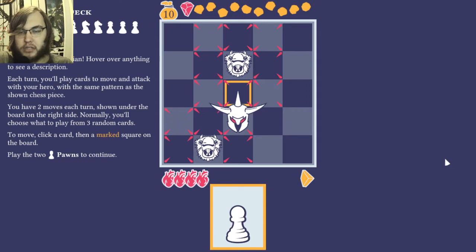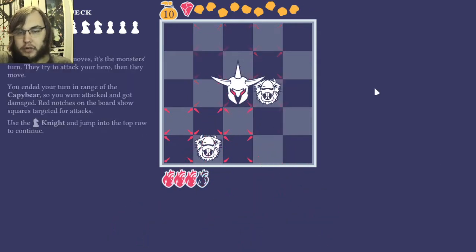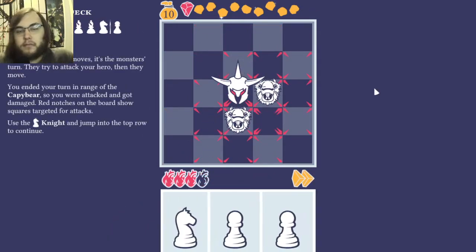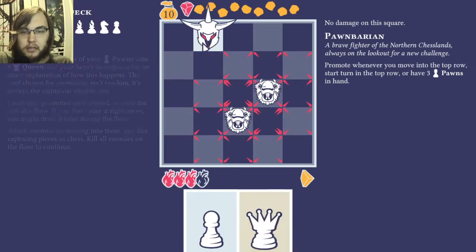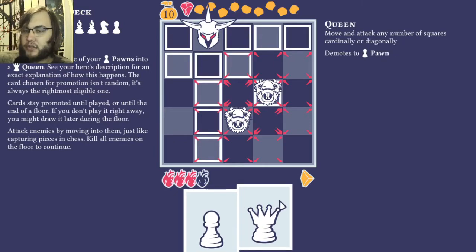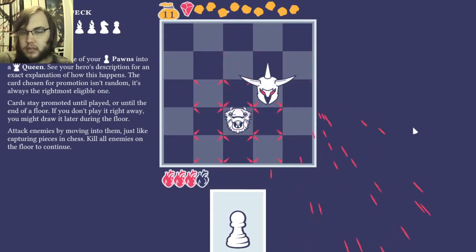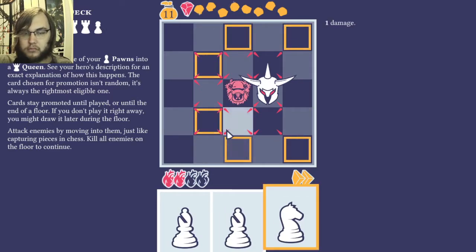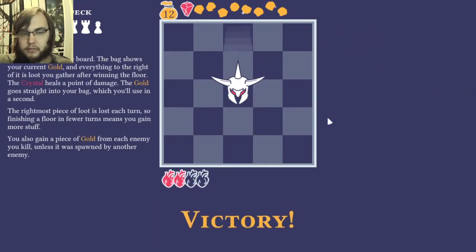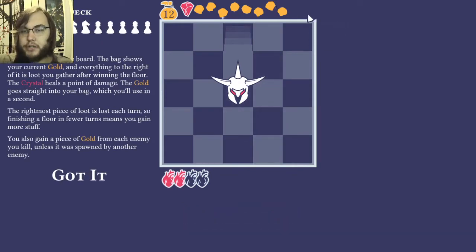Each piece is essentially a card that can be dealt to you every turn. Right now I can only use the pawn, and I just scoot forward. I go first, I take my turn. And then, as with typical chess, you can promote with a queen — so I can use that to kill. I can just explain the game on my own.